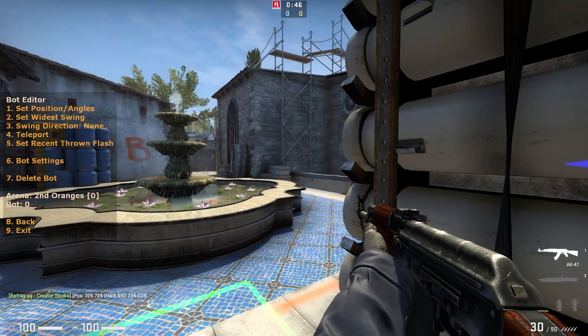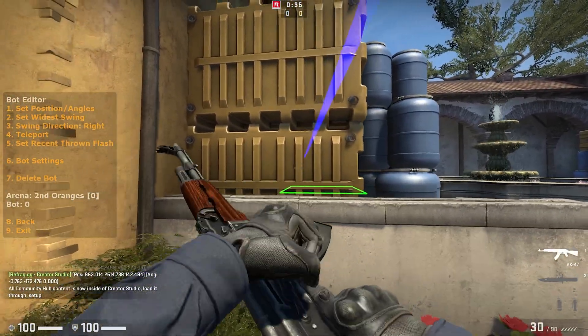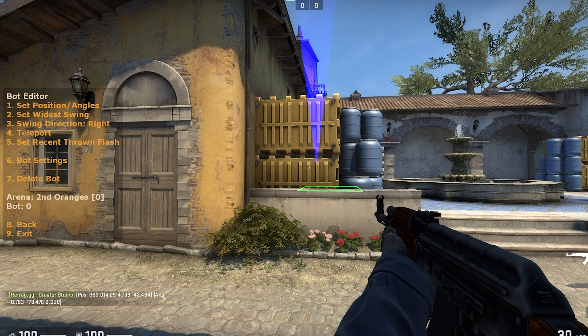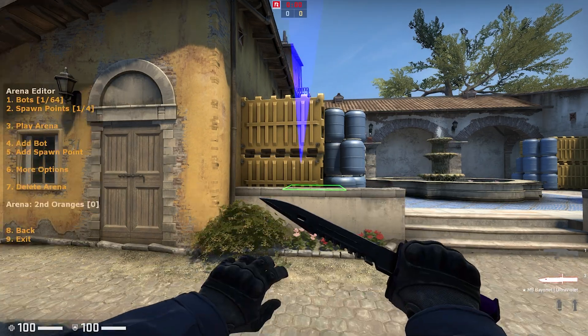Now by selecting option 4, teleport, I can teleport back to my bot's spawn point, and from here we need to decide on the swing direction. In this case my bot would have to swing to the right in order to effectively peek my angle. So let's set option 3 to right. That's the basics, but let's quickly go check our option 6 bot settings. This includes a bunch of customisable settings for this specific bot. I'm going to make this bot simply just swing me, so I will disable jumping and jiggling, but I will enable ducking.